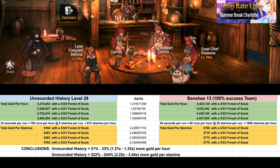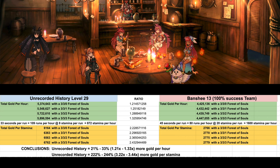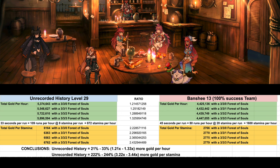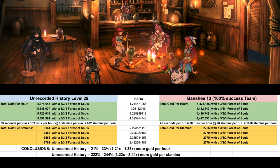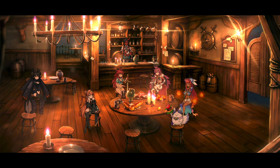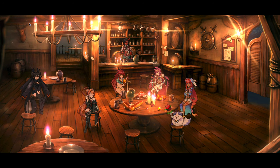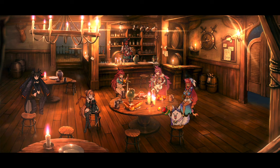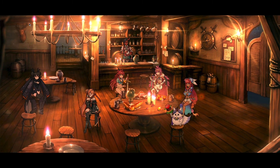At almost 3.5 times more gold per stamina, Unrecorded History is definitely the way to go. Just remember: if you start using your stigma to buy Spirit Blooms or using your penguins to level units, the gold value plummets. Whereas if you keep the gear from hunts it only affects your gold value a little bit, because the bulk of gold comes from doing the hunts themselves. Epic Seven is a game of resource management - if you need gear or reforge mats, farm hunts. If you need catalysts or gear charms, or gold is your limiting factor, Unrecorded History is the place for you.